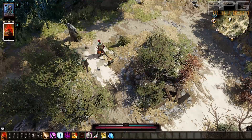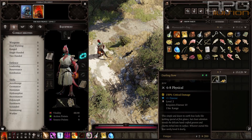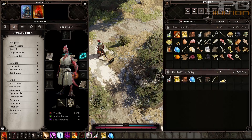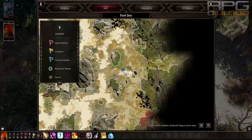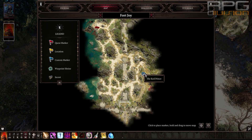All right, welcome back to Divinity 2. In this video I'll show you where you can get the Darling Bow. It's a great bow to start your adventure with, and you can find it on your map as soon as you land on the beach over here.